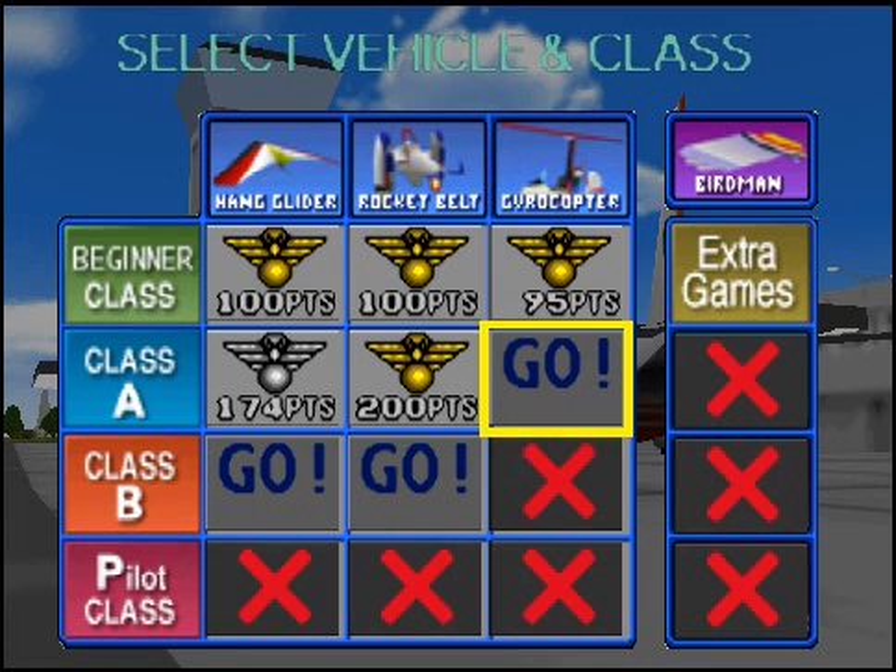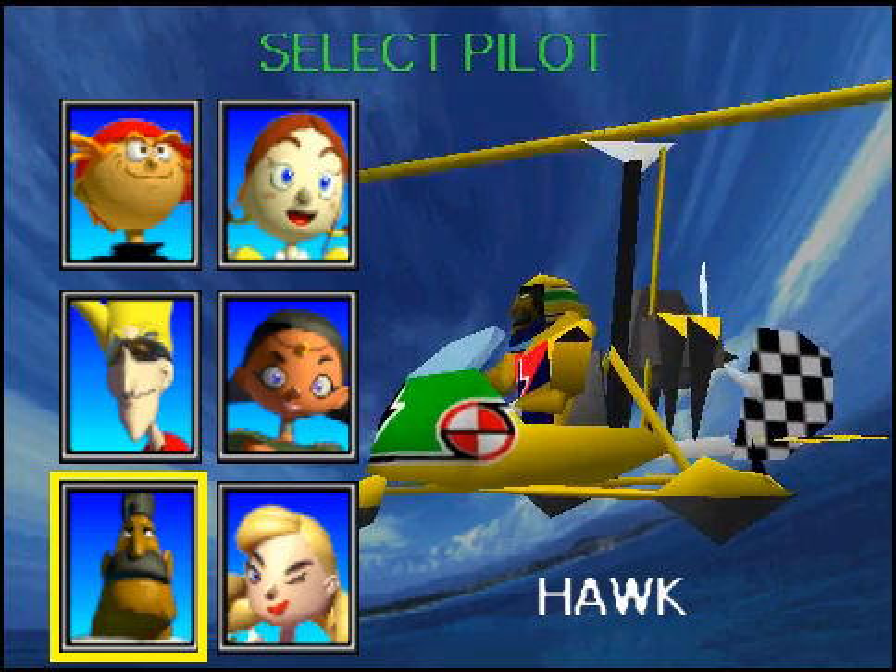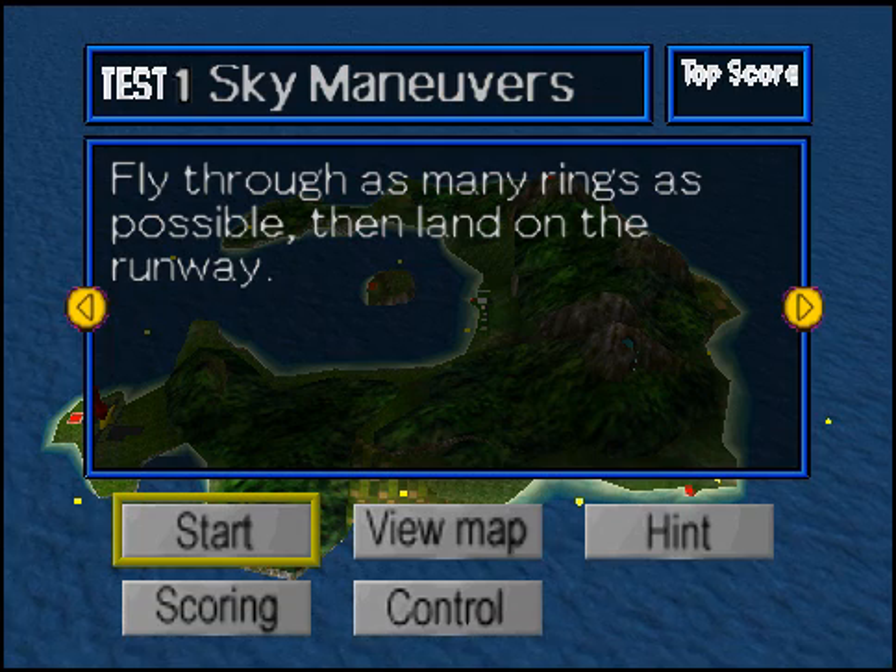Hi, welcome back to Pilotwings 64. Let's do the gyrocopter. Crescent Island — a new island.